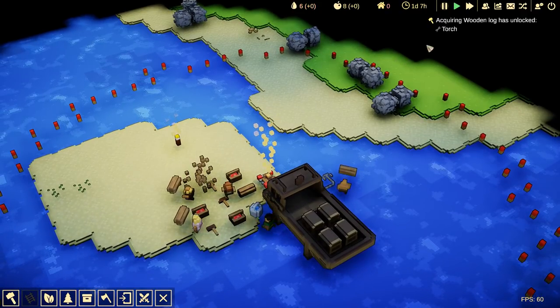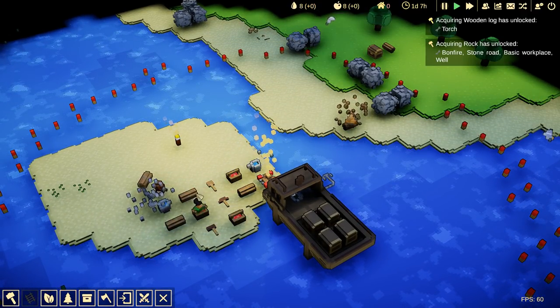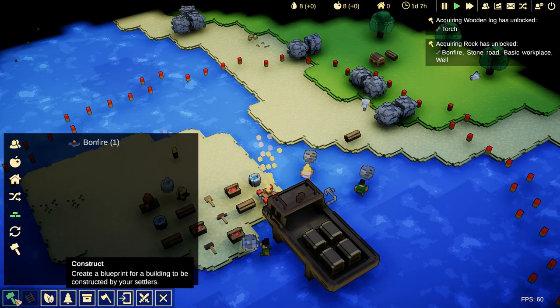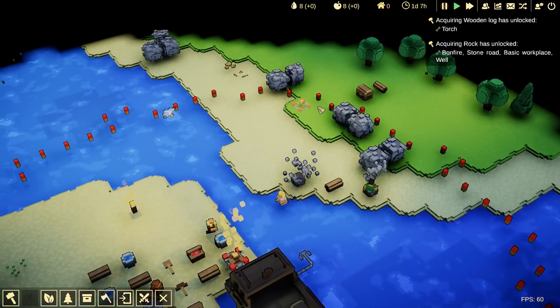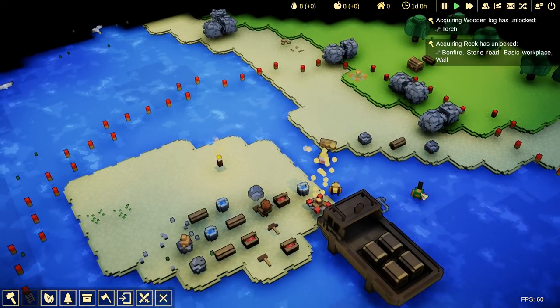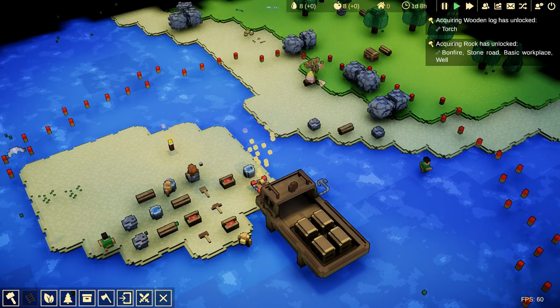We're going to go and get to work doing things like building stuff. You can see, by having these materials, it's unlocking new things — like, we can now know how to make a torch because we've hauled out a log. There's trees and rocks and all that stuff around here. Let's go ahead and set up a bonfire first. Basically, what bonfires do is increase our settlement range. We have these pylons out here, and once that gets built, it'll increase the range.